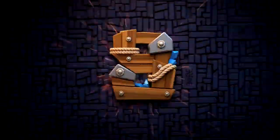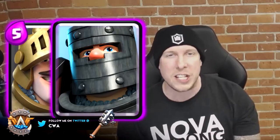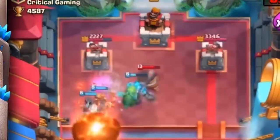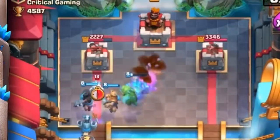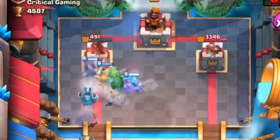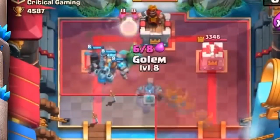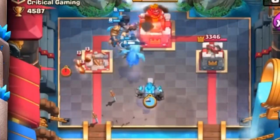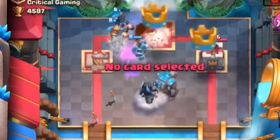Coming in at number eight is the OG combination of Prince and his brother, Dark Prince. How could I have a top-10 best combo list without including them? Together they're nine elixir but can stop pretty much any ground troop or building in the game. The downside is if your opponent throws one air troop at you, you're probably screwed — so supplement the push with something in the air, like Arrows or Fireball. That's why Dark Prince and Prince come in at number eight.